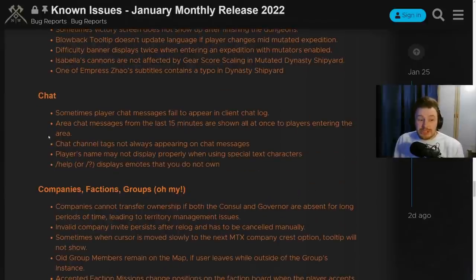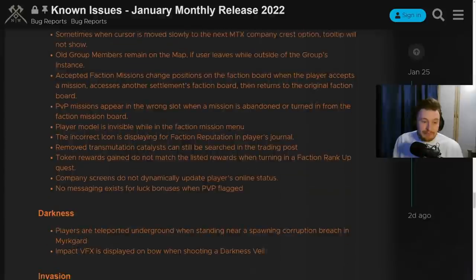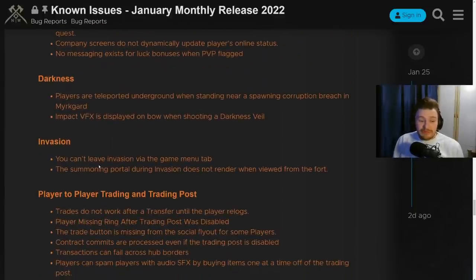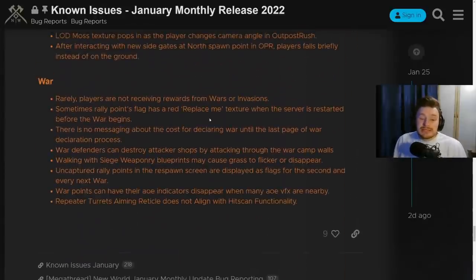There are some issues with chat channels, which is something I've been experiencing for a long while, and that's now being addressed. Under companies, factions, and groups: companies cannot transfer ownership if both the consul and governor are absent for too long. Invalid company invites persist after a relog. Sometimes the cursor is moved to the next MTX company crest option. Tooltip will not show. Old group members retain on the map. Token rewards in game do not match the listed rewards when turning in faction rank-up quests.